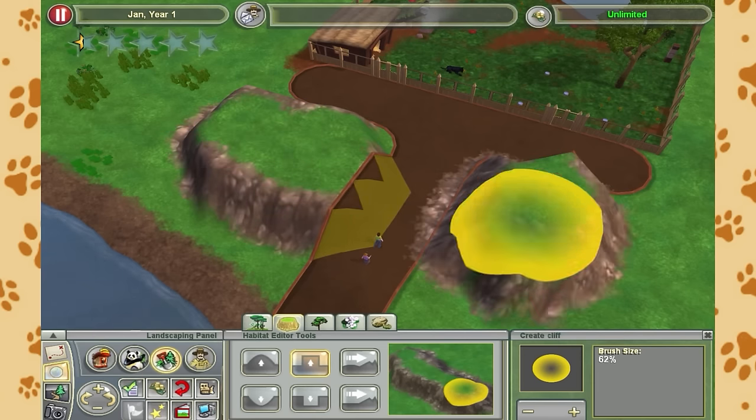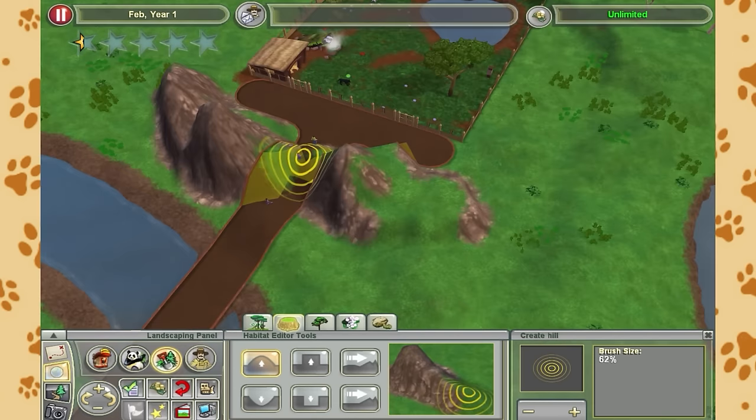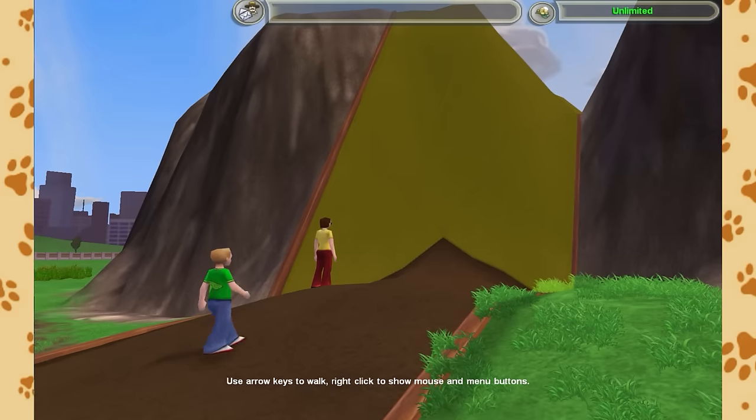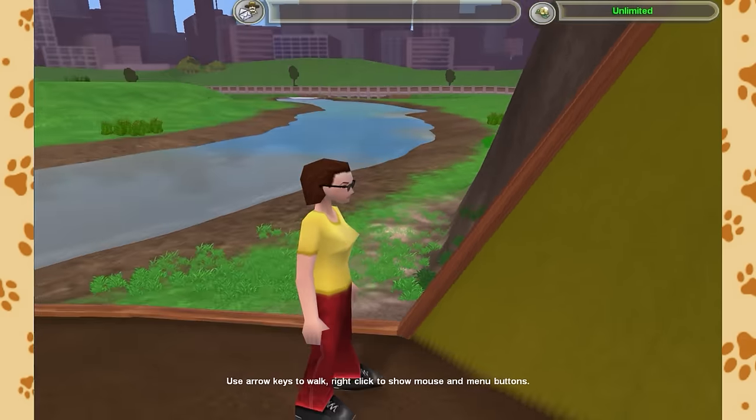So to make sure she doesn't have to interact with any scary visitors, I just built this huge natural wall and surrounded her in a giant mountain range. And now that was dealt with, Sooty could get to work.